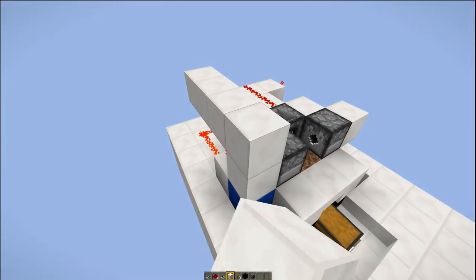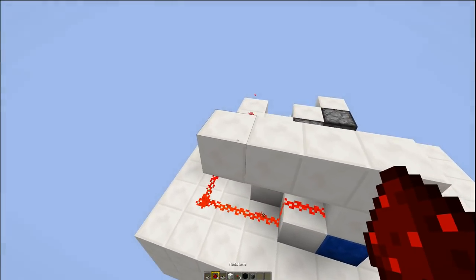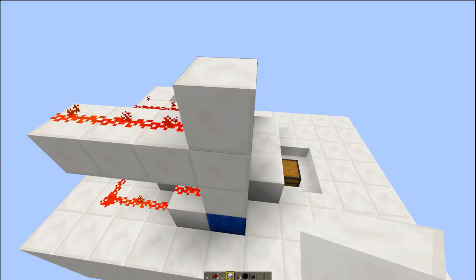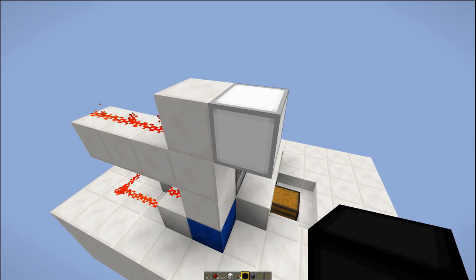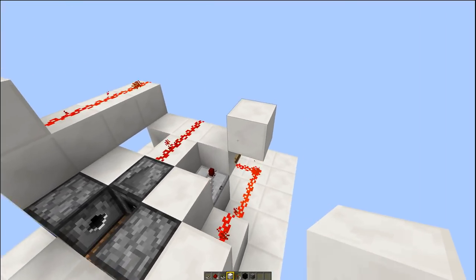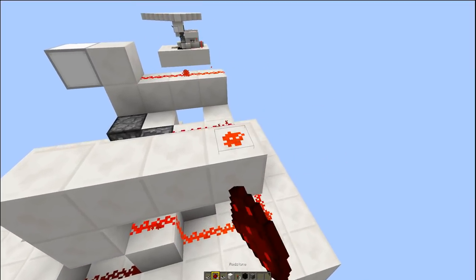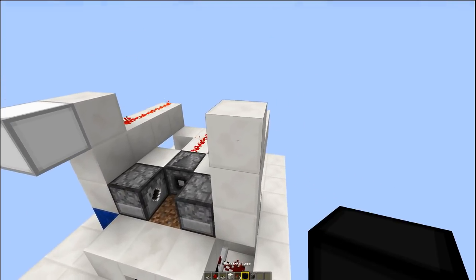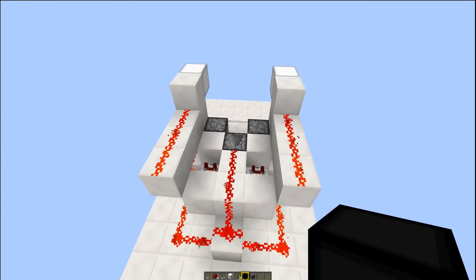Take out your solid blocks, put one above that torch, then another three blocks next to it so you've got four blocks in total. Put three pieces of dust there, there, and there, leading into a solid block, and then next to that solid block put a redstone lamp. Same on the other side: solid block above your torch, three more blocks, three blobs of dust leading into a solid block, then into a redstone lamp. That's the indicator for when the system is out of bone meal. Now you should have something that looks like that.